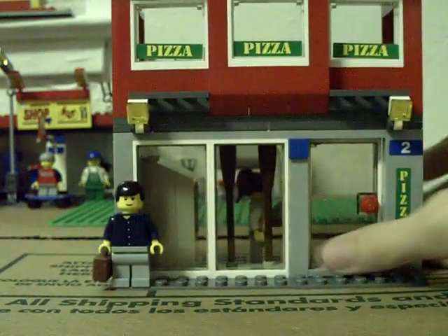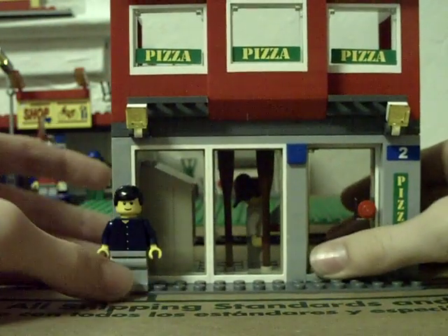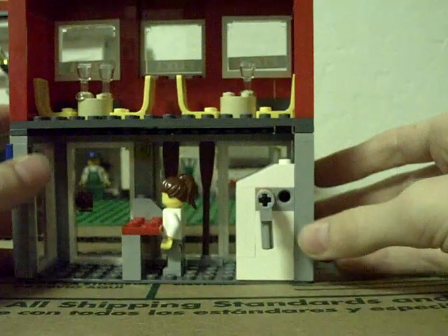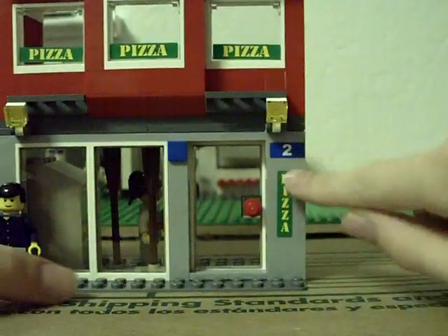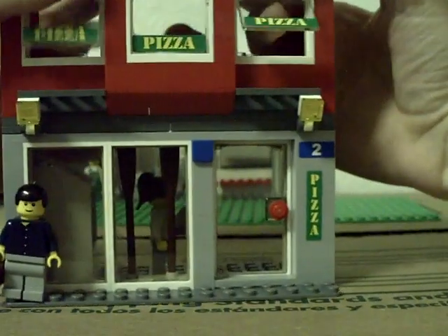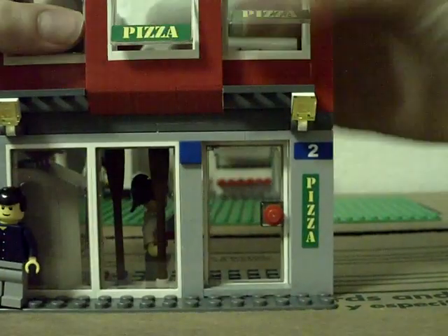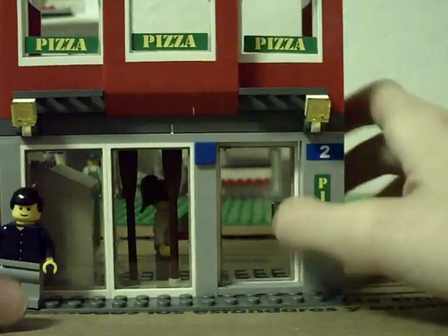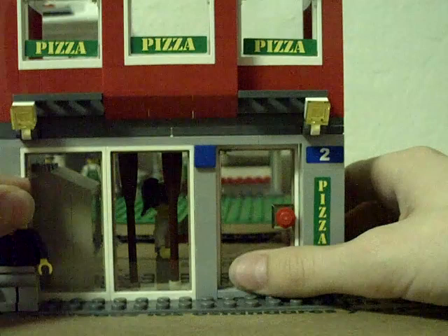They happen to give me two extra pizza grabbers and an extra wine glass. We'll start with the front — pizza, pizza, pizza, pizza, pizza — and then up here these windows open, and these windows open, and of course the door opens. There's a little doormat, there's a casual person.